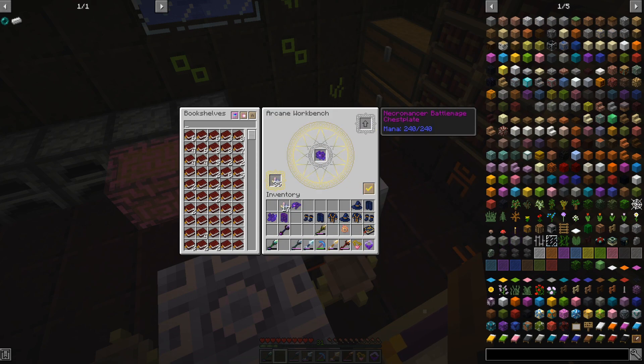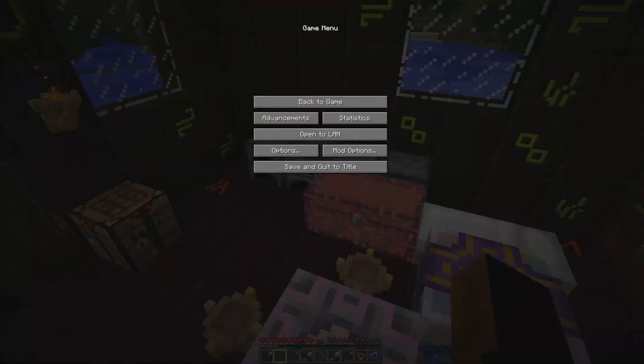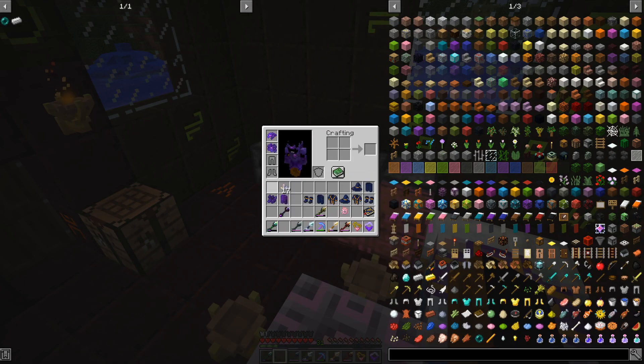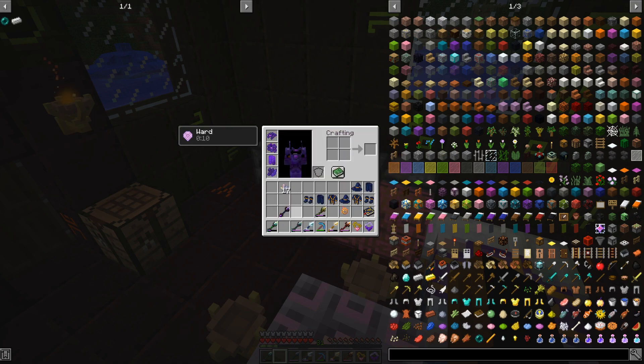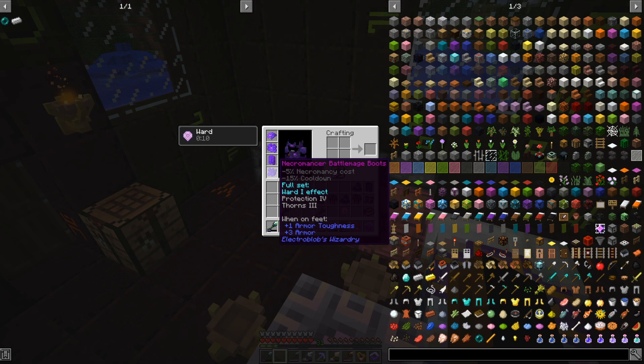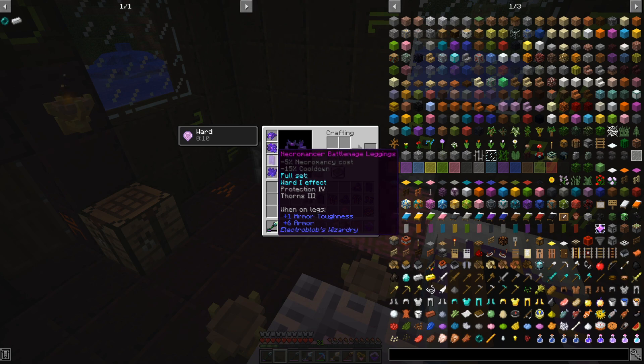Boots — and voila! I have a full set of Battle Mage armor. If I wear the full set, I get Ward Effect 1, so I'm always stronger against mobs, and I get the cooldown and cost reduction as set bonuses.